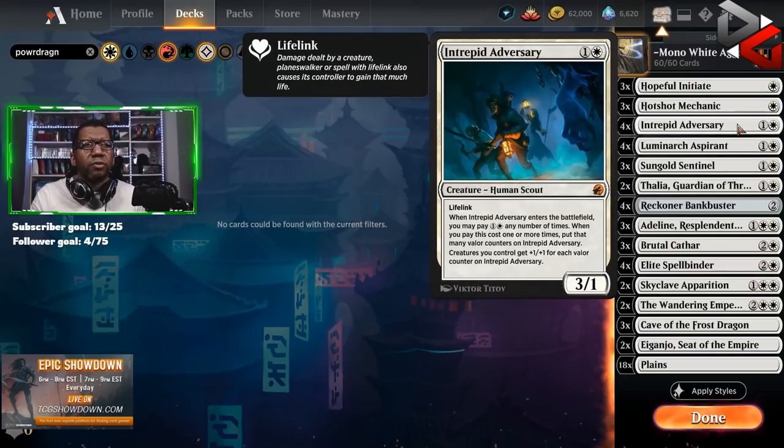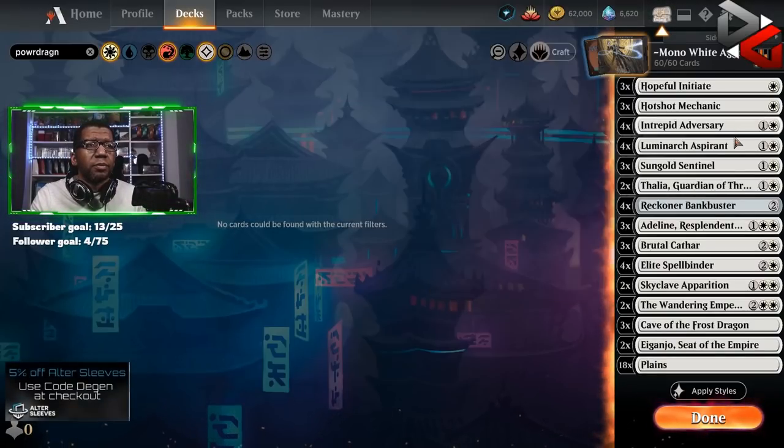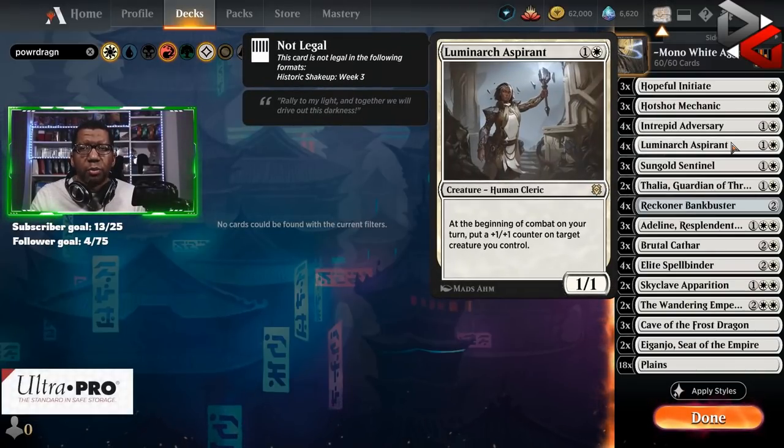We're playing a full set of Intrepid Adversary because the card's just good, and you're playing Mono White — it gives you something to do with your mana late, so we love all those things. Luminarch Aspirant — there's not a lot to talk about at this point. If you're playing white aggro, you're going to play four copies. It's good.